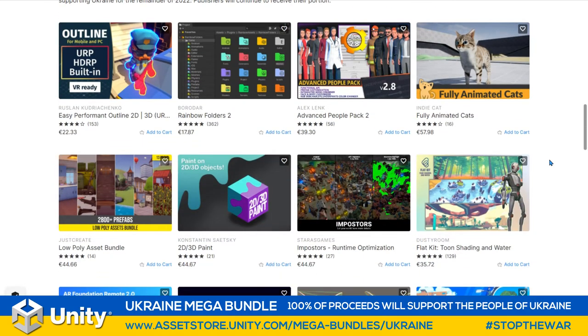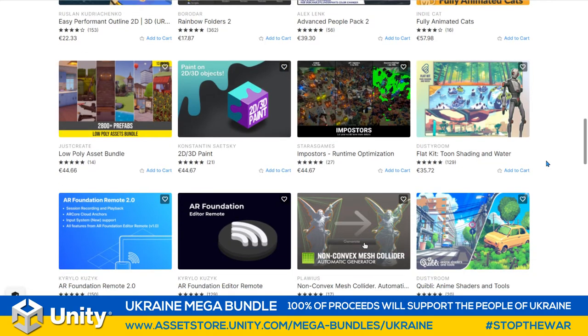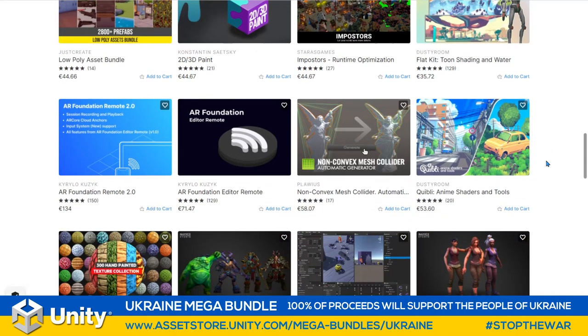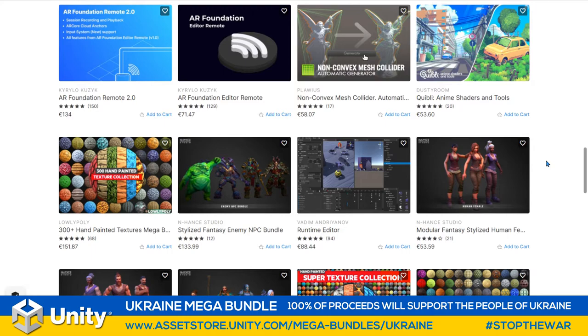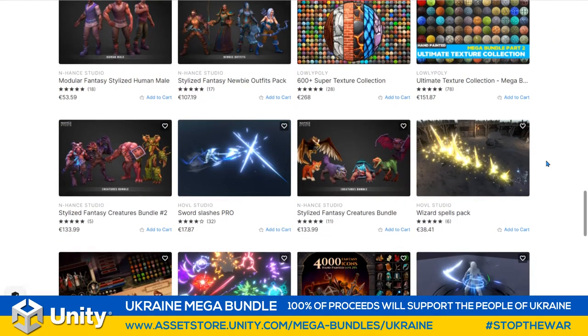There are loads of amazing friends that we know who are over there. Here's just a list of some of the Unity publishers who are based in Ukraine at the moment. I'm sure many of you are using a lot of these assets already. Even if you do own some of these assets, you can always buy them again and add them to your collection, especially when you've got multi-seats and more people in your teams that you want to share them with.